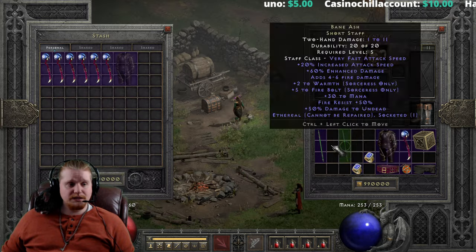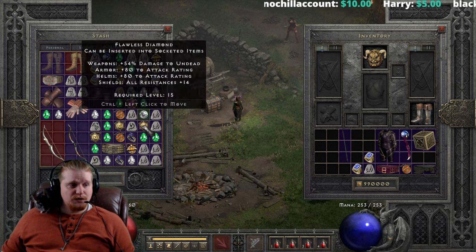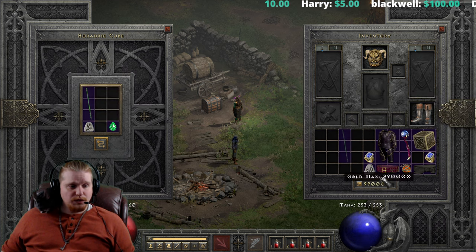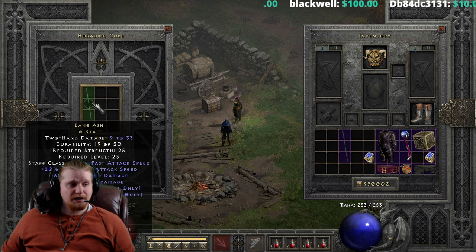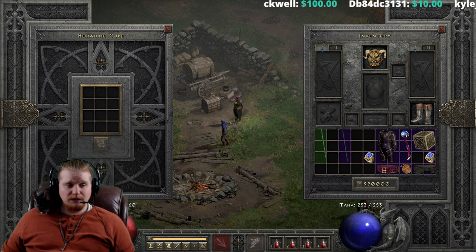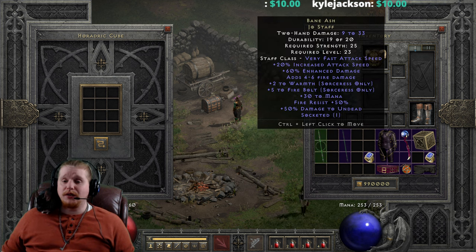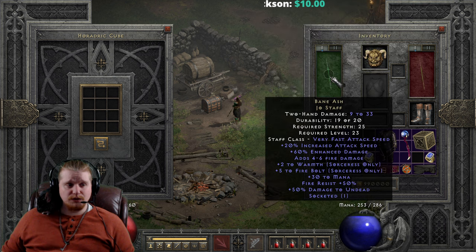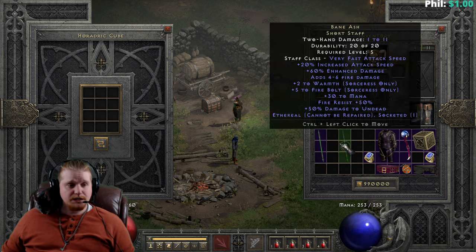We could go through the process of upgrading this — and I usually do, even if I know that I probably shouldn't. So if we wanted to upgrade this, we would need a Ral, a Sol, and a Perfect Emerald, and it's going to go from 1-8 damage at level 5 to 9-33 damage at level 23. That's actually kind of not bad. I wouldn't want to be bonking things at level 23 on my Sorceress, but 9-33 damage at level 23 with relatively no strength requirement certainly isn't a terrible upgrade — though it's not something I would do.